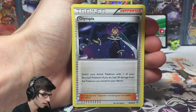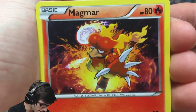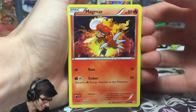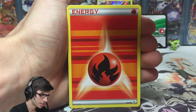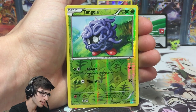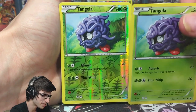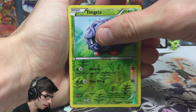We got a Shroomish, Olympia, Max Revive, Magmar — check that Magmar art, he looks so good! We got Gastly, a Fire Energy, a Tangela and a reverse Tangela. I believe that Tangela is from Primal Clash if I'm not mistaken — two Tangela in one pack.